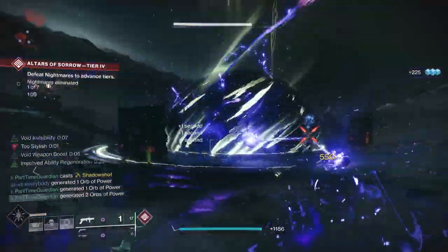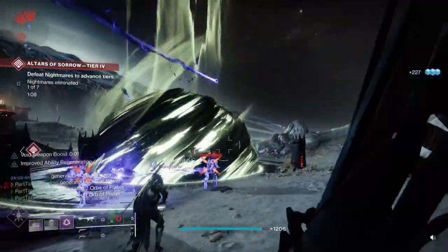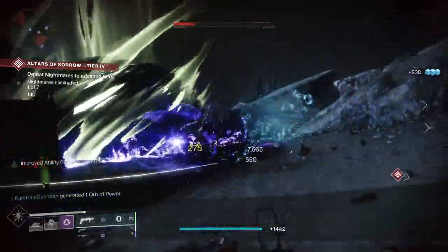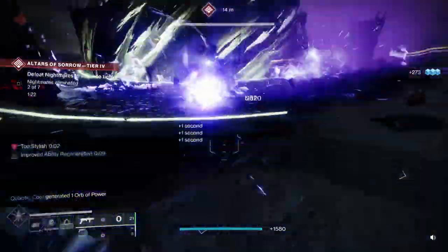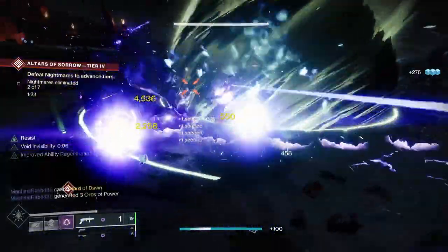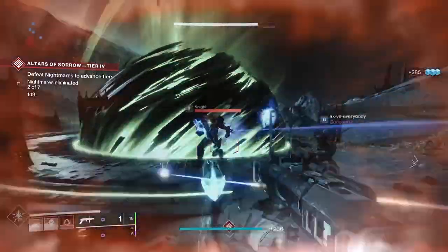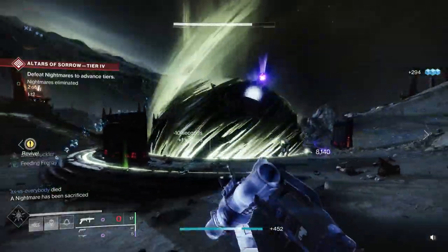This allows me to control the battlefield for my fire team. If I want to switch to DPS, I can switch over to Mobius Quiver and do quite a bit of damage. Or, if I'm trying to buff my fire team's weapons, I can do that with the length of Deadfall placed in the right location. I have a ton of options to control the battlefield, stay alive, get my super back, do extra DPS myself, or help my teammates do extra DPS.